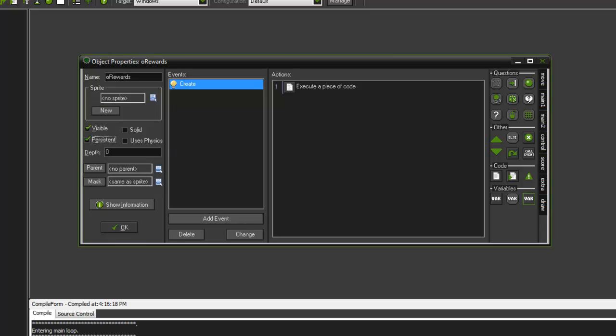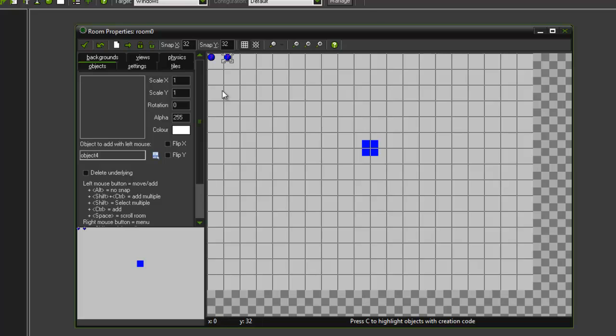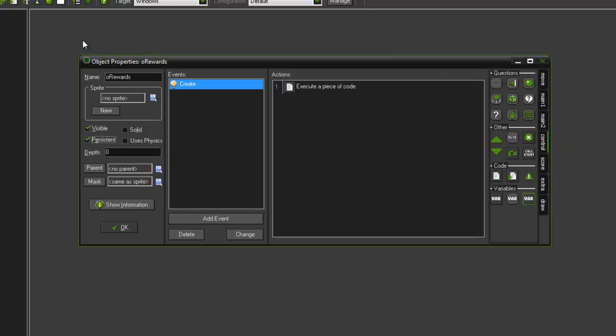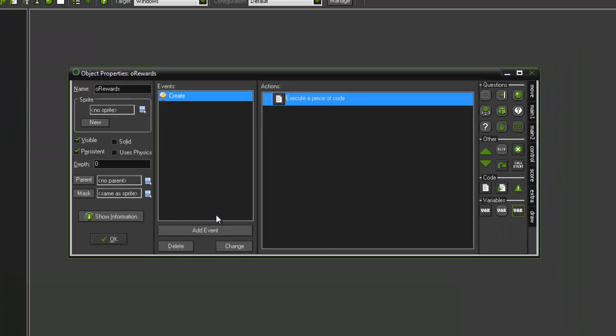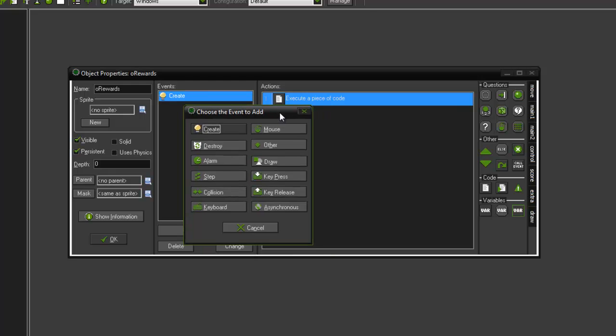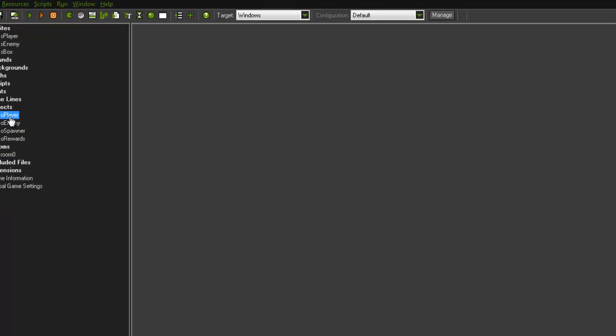What persistent means is when I put it in the room and change rooms, it's not going to destroy itself. So you only need to put it in your first starting room.